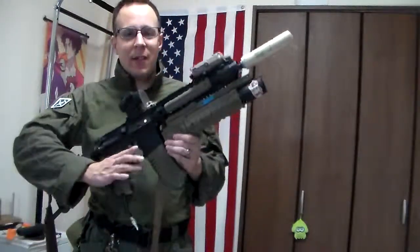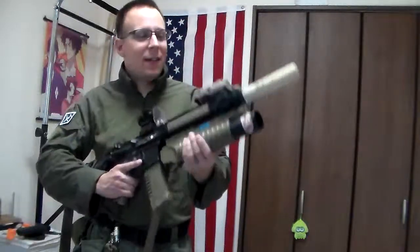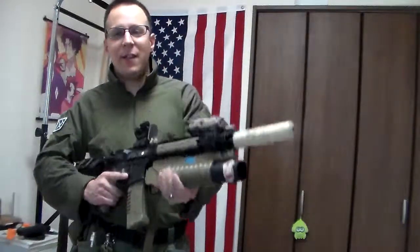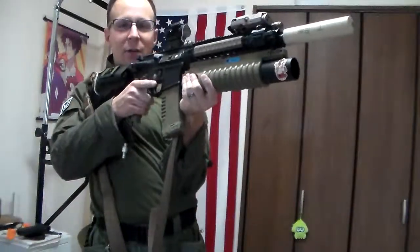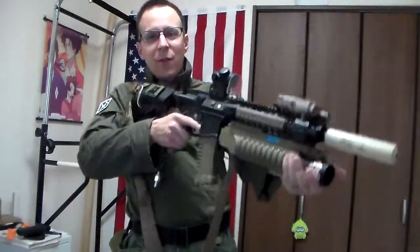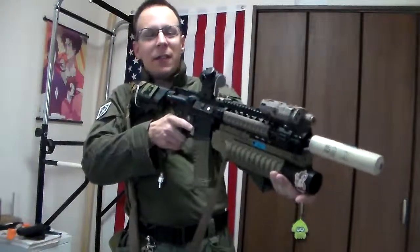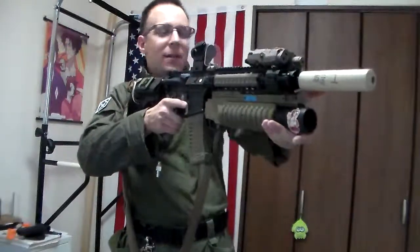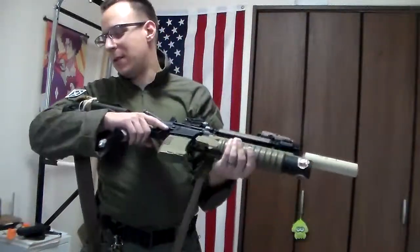A lot of people want a grenade launcher because it looks badass, but the extra weight on the front end really wears out their arms. There are a few tricks to this — you can grip really close and get your elbow in there, lock the elbow close to the body, and that'll help with the weight. Reaching forward in the c-clamp grip doesn't take nearly as much stamina as it would seem. It transfers a lot of the weight into the back of the shoulder, and a sling is a godsend when dealing with anything that has more realistic weight to it.